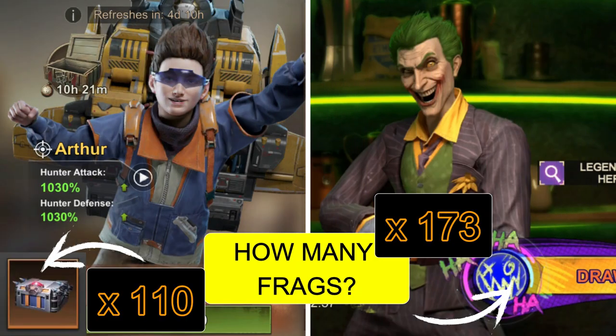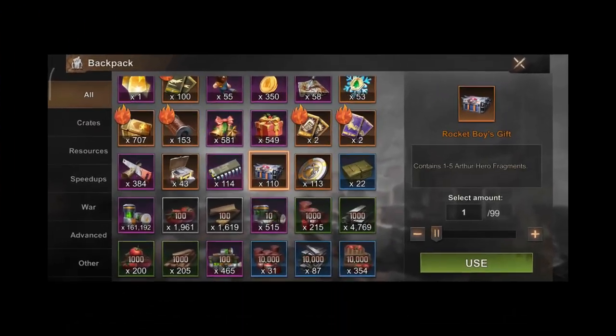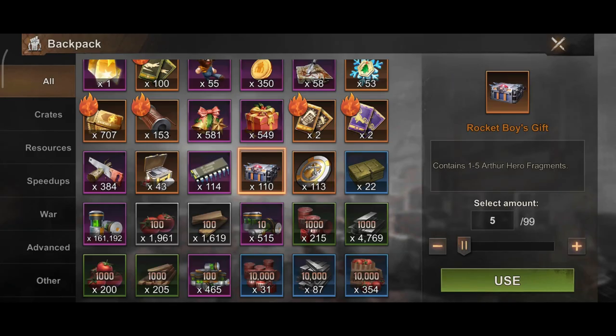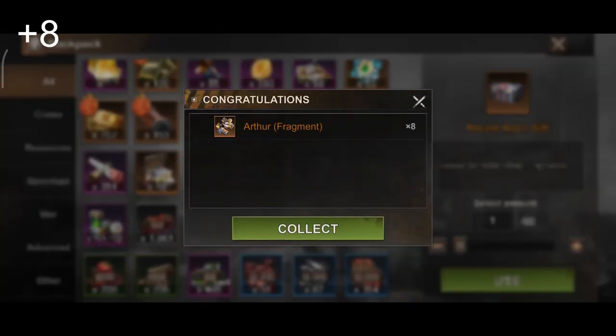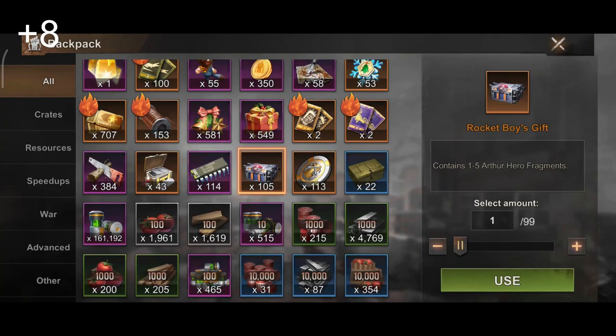Hello everyone. Welcome to another episode at Wackerash Gaming. As some of you may have noticed, State of Survival has added Rocket Boy's gift crates to all the daily deal purchases — in my example, Arthur. Have you wondered what is the average number of fragments you would get from buying and opening Rocket Boy's gift? Do you think it's worth it? Then after this, we'll also have a look at analyzing the number of Joker fragments that you would get on average in the Joker's store when drawing those cards. Well without any further delay let's find out.